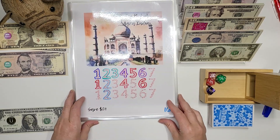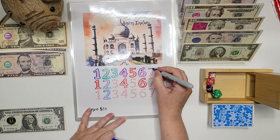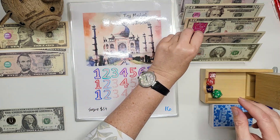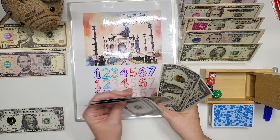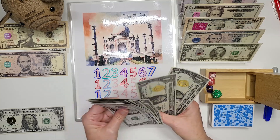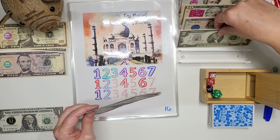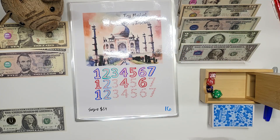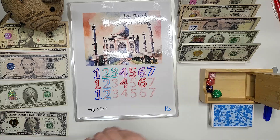Next one: 16 — you guys, 16 is the Taj Mahal. We're going to do eight, so we can do a seven and a one to get eight. We put eight dollars in here. Let me get some change — one through ten — put that in, take out our ten, and we need eight: five, six, seven, and eight.